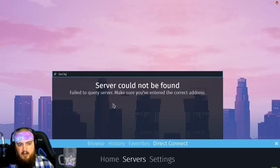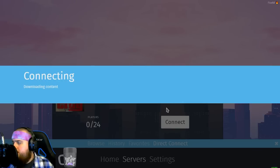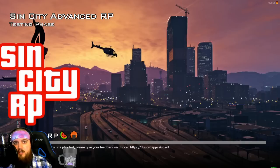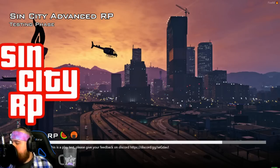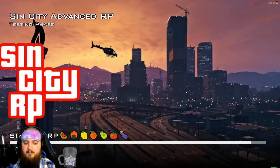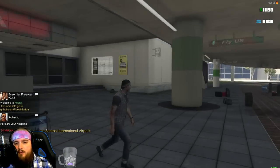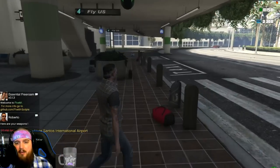Sorry about the music — there's no way to turn that off right now. We'll connect real quick just to give you an idea. You click the connect button, it's gonna load up. We have some custom music and a custom background here. And we're almost in — here we are, we are now in the Sin City RP advanced roleplay server, and you're ready to rock and roll folks.